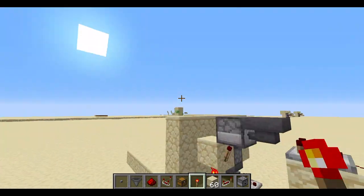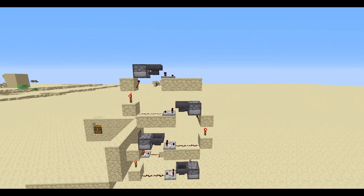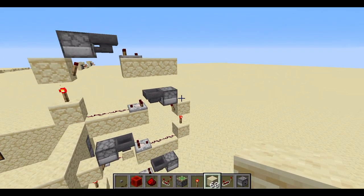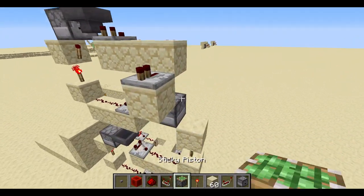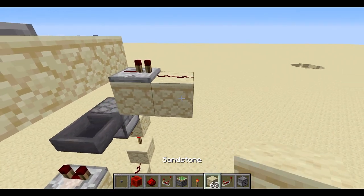Put some redstone torches like that — you need to repeat this a few more times until you get four of these setups here. Your setup should look something a bit like this, with all of these up here — you need four of them. Now I'm going to show you the output system. Go across here like that, and then you're going to need a repeater going across here, then some redstone, and also placing blocks here as well.